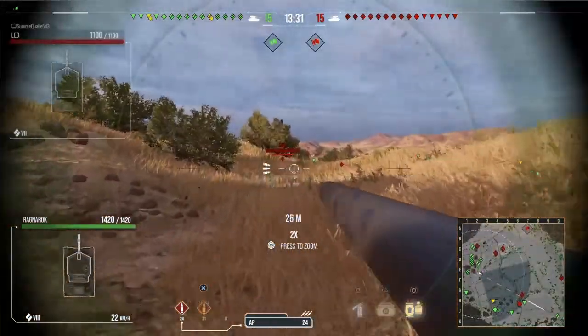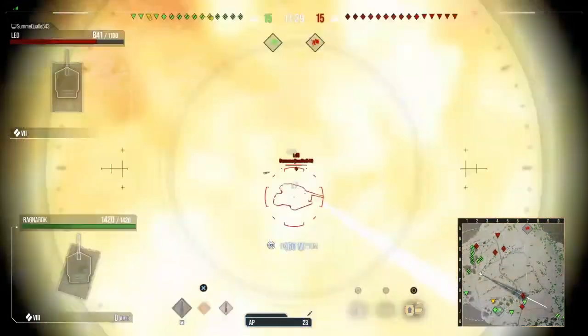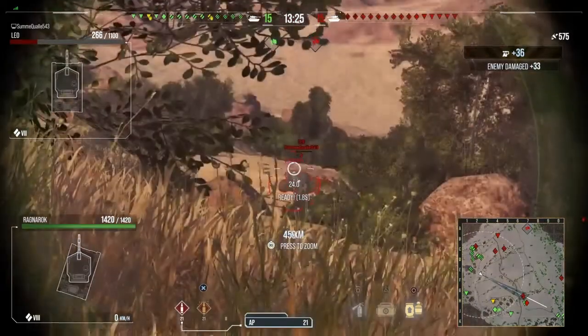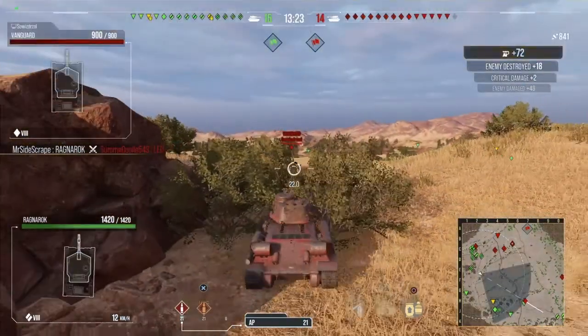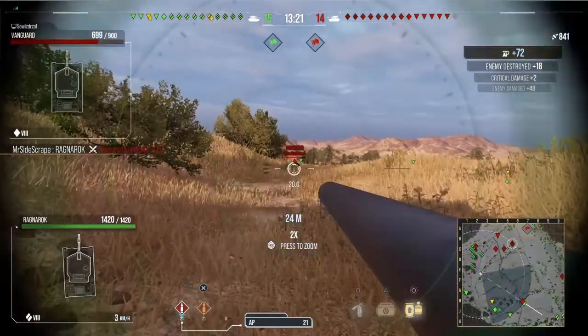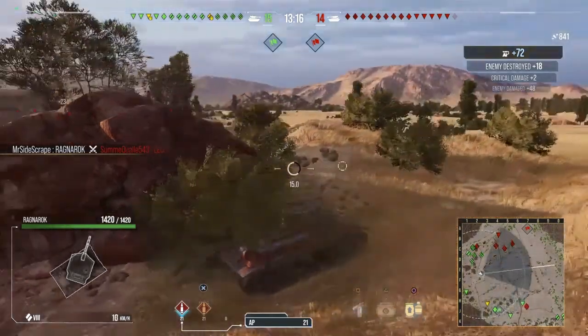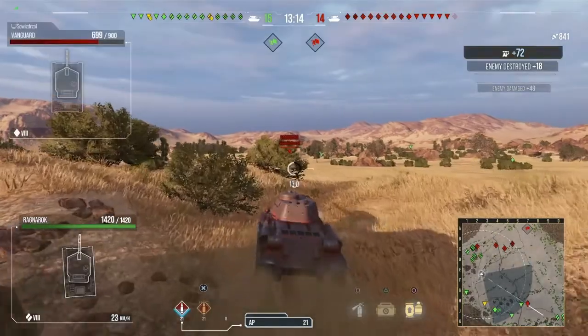Should mention, even though I'm in a Ragnarok, my brother's in the STRV premium Swedish TD thing. Leo gets caught out in a very bad position — don't know what he was doing there. The nice piece about this is that my brother's in a very stealthy TD, and I can try to spot for him. That's why I'm trying to use these bushes to spot the field.